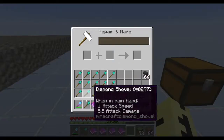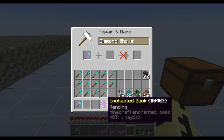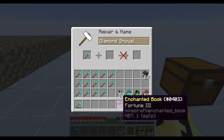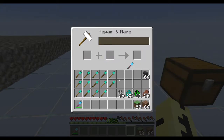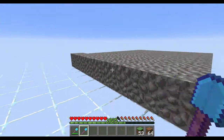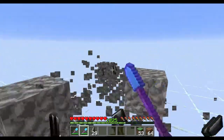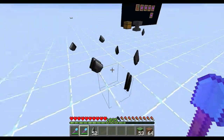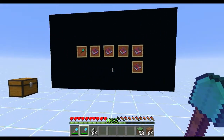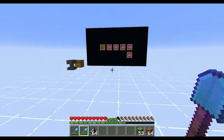So let me go ahead and throw these enchants on a shovel. We've got Unbreaking Three for three levels, Mending for three, Efficiency Five for eight, and Fortune Three for 13. That did cost a little bit more than Silk Touch, but you probably won't be using Fortune on a shovel very often. And you see it just rips right through the gravel. If I pick all this flint up, I should have 64 — and there you go. It gives you flint 100% of the time.